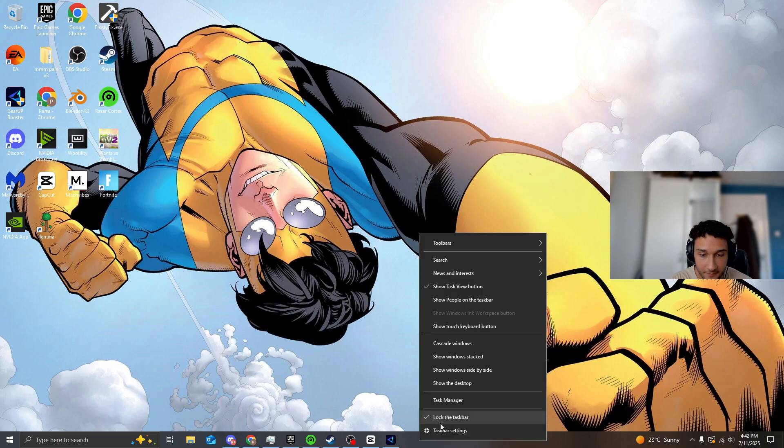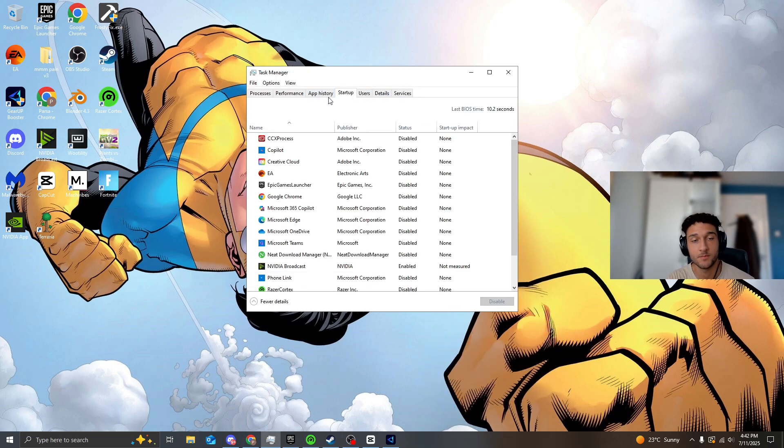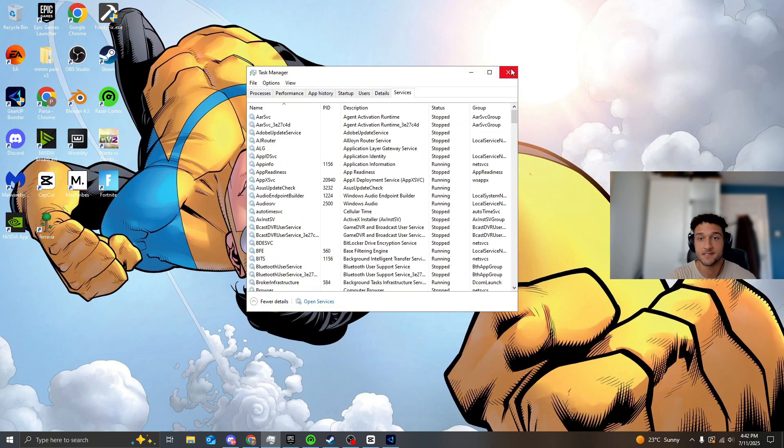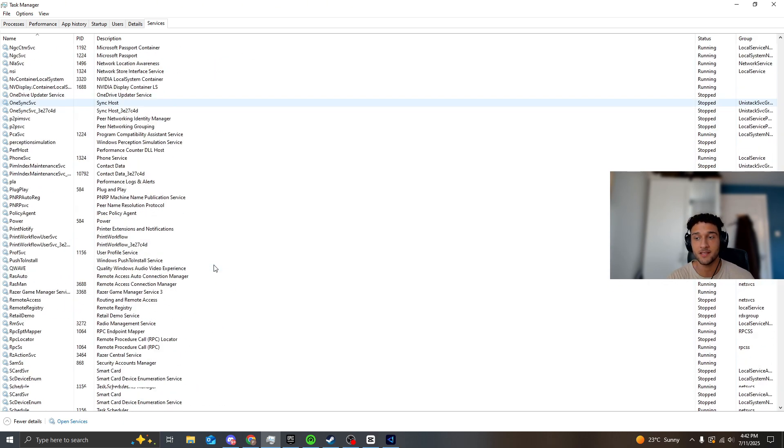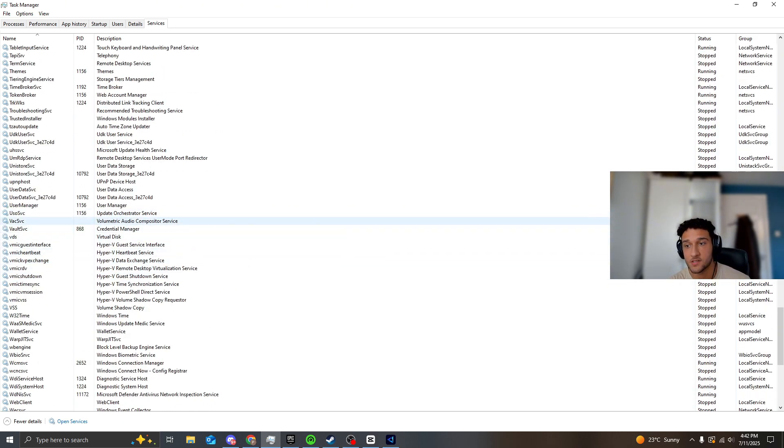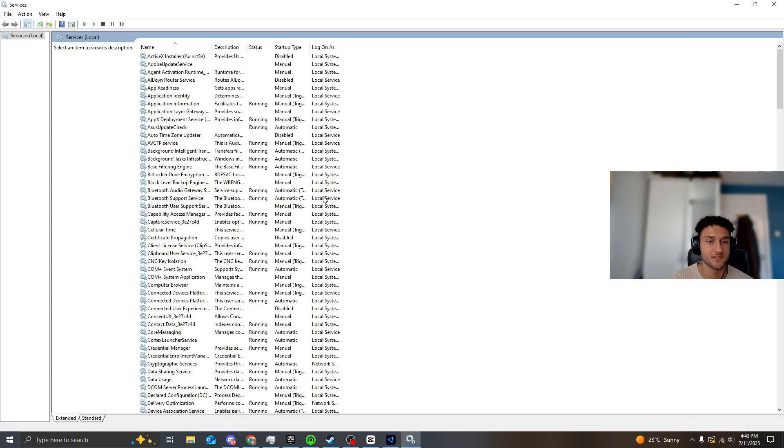For our next tweak, go into Task Manager and head to Services. This is really important — every service listed that says 'Running' is active in the background of your PC, and this causes your CPU processes to absolutely skyrocket. For every single one I have set to Manual or Disabled, I recommend you do the exact same. To do this, open Services, right-click the service, go to Properties, set the startup type to Disabled, stop it if it's running, then press Apply and OK.